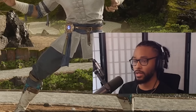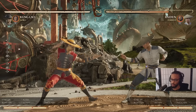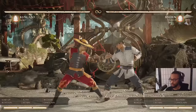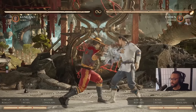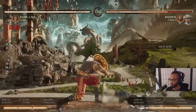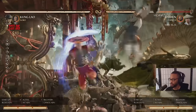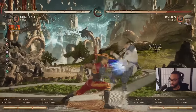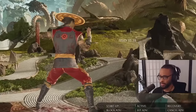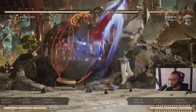Next we're going to go into strings that you commonly use in his combos. You got 2-1-2. 2-1-2 is a good combo starter — this is what the combo looks like when you go for it. If you're good at the game you can keep it meterless with Goro and get a combo like that. Pretty good corner carry — now we're in the corner. It's about 33%.